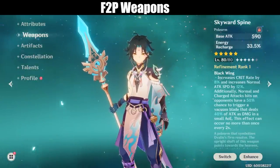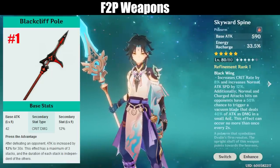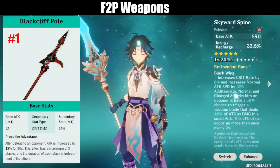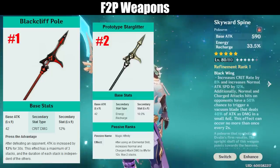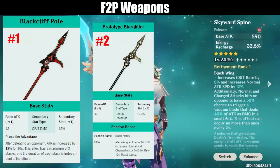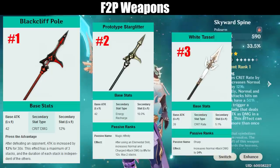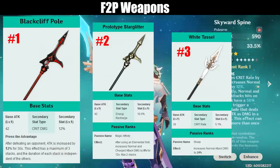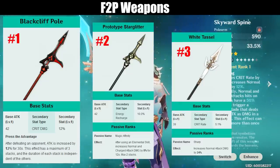Now for his weapons. As a free-to-play, there are only 3 viable options. The strongest of the 3 is the Black Cliff Pole — it can be considered partially free-to-play since you can get enough Starglitter eventually. The craftable offensive polearms both add physical damage, which Xiao does not utilize. The second best free-to-play weapon is the Prototype Starglitter. The energy recharge is still good on him, and the passive will let you get 16–32% bonus damage during most of his burst. This weapon synergizes great when using both elemental skill charges right before casting his ultimate. The last free-to-play weapon is the 3-star White Tassel. The crit substat is beneficial for any carry, and you get a slight damage increase on the normal attack you weave between each plunge. Crescent Pike and other 3-star weapons don't fit Xiao's kit, since most of his damage is Anemo instead of physical.